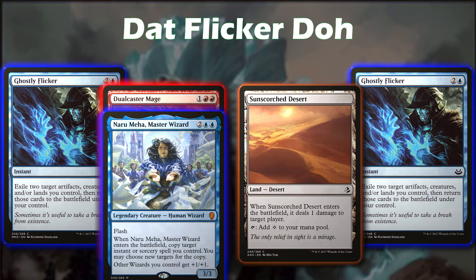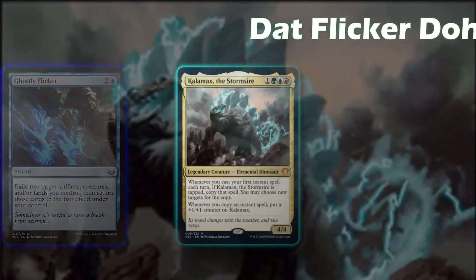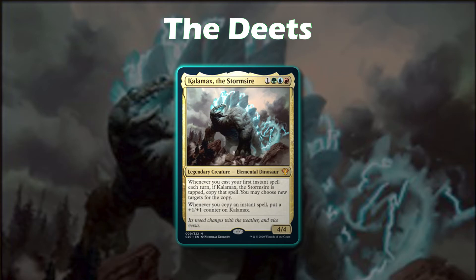To turn the combo off, we just target a different land and a different creature, which will end the copies. This deck is very, very strong. This is my eight-to-nine list — it'll be linked in the comments below — but I also run a six-to-seven power level list which runs a different set of creatures in order to be a little less aggressive on the combo front.